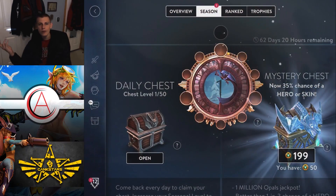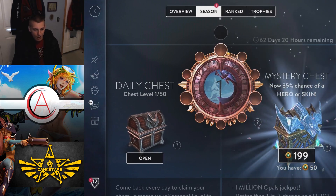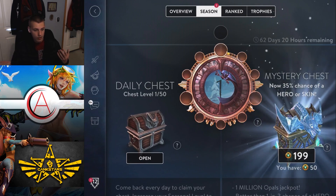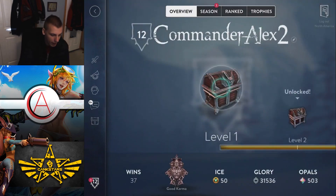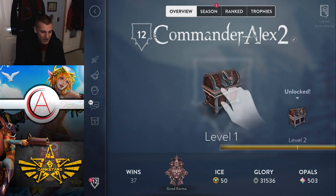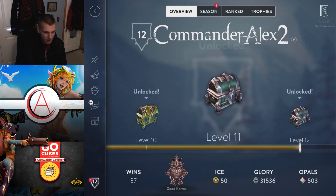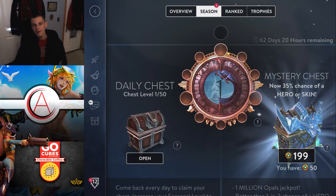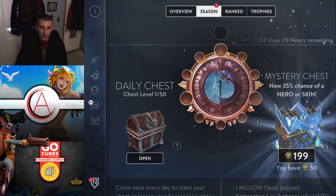So what do we end with? About 12 heroes and skins. 12 out of 50 — if you double that, that's around a 24% chance. We only unlocked 10,000 ice worth of chests, so there's a chance you can get more if you open more. We were unlucky this time, but we got a ton of glory — almost 32,000 glory and 500 opals. That's a little insane. I really enjoy doing these mystery chest unboxings. Big shout out to SMC for hooking me up with the ice.